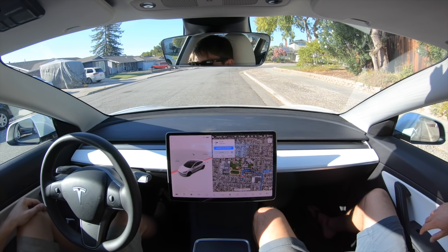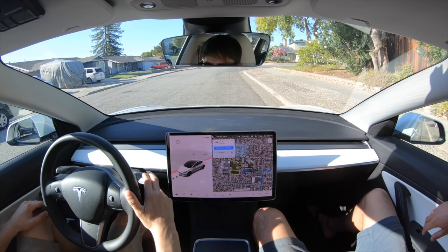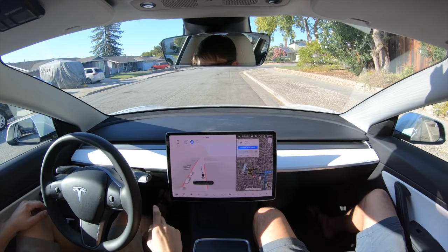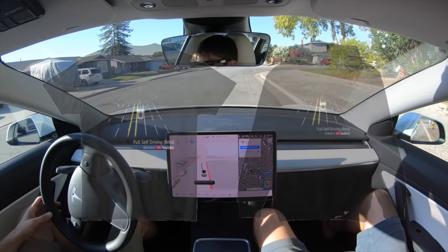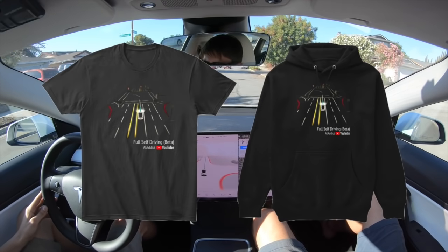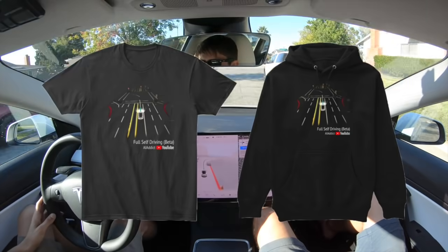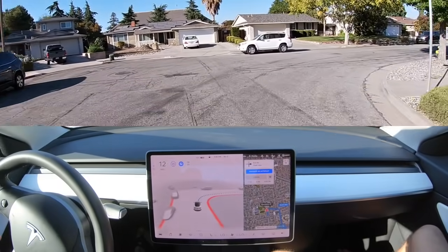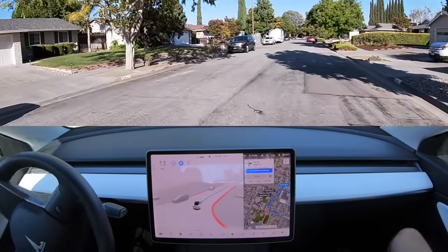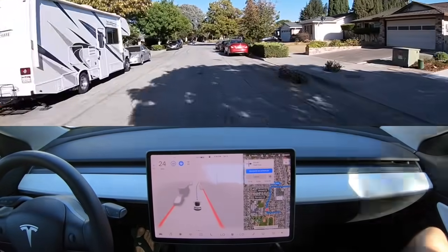Hi, welcome back to the FSD beta video. Today we're on 10.0.1 — these are my first impressions. Let's see how the car is able to get me to some of the navigation items we put in the map. Also, if any of you guys want my Full Self-Driving beta shirts, you can now see them in the corner — those are available on our website, link down in the description. The car came to a full stop here even though it's a cul-de-sac. I've noticed that happens a lot with FSD beta 10, so that's very normal to me so far.